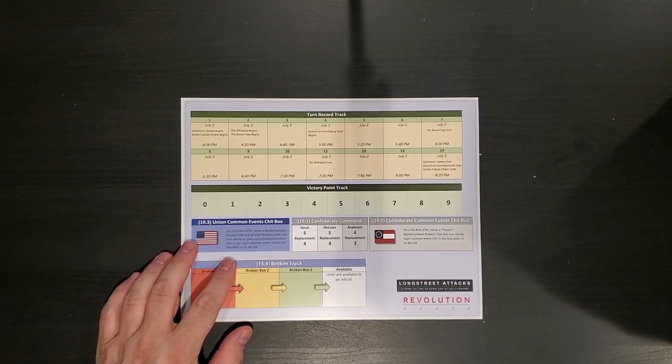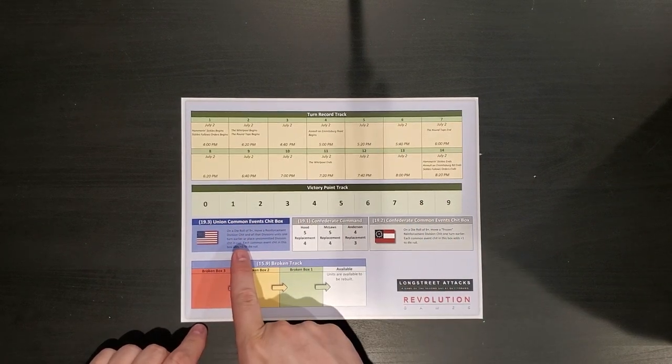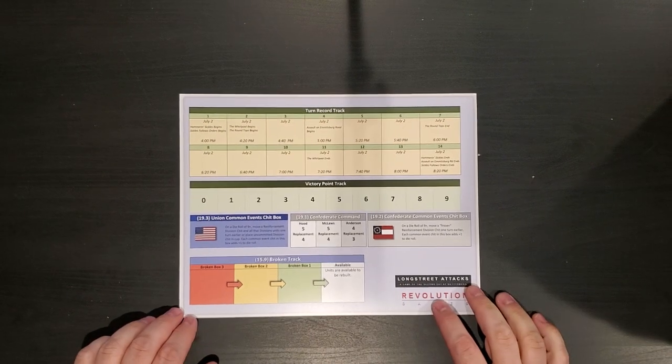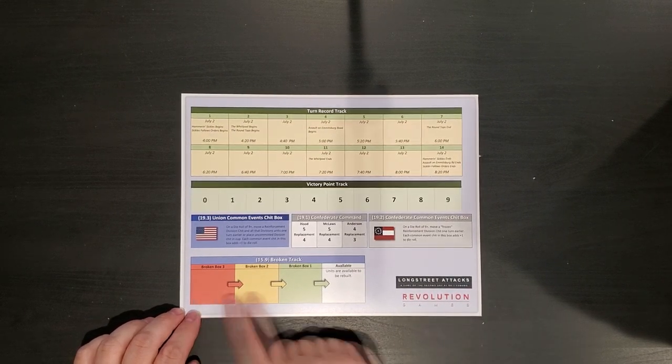On the back of that, we have some displays. We have a turn record track, a victory point track, Union common events chits, and Confederate common events chits, and then a Confederate command where it looks like we have Hood, McClaws, and Anderson, which would make sense. And then we have a broken track.